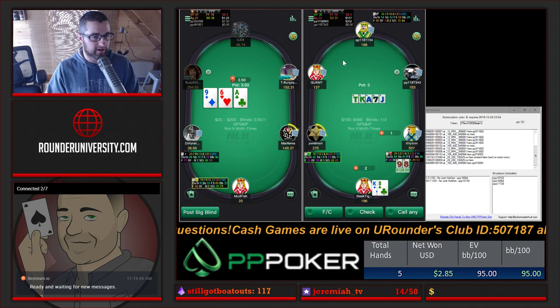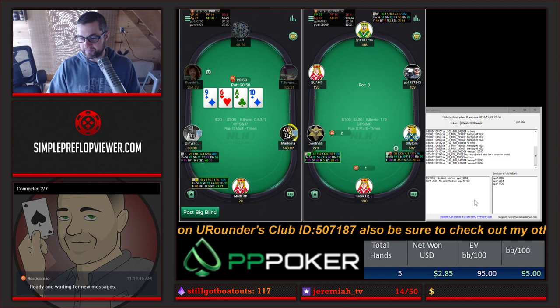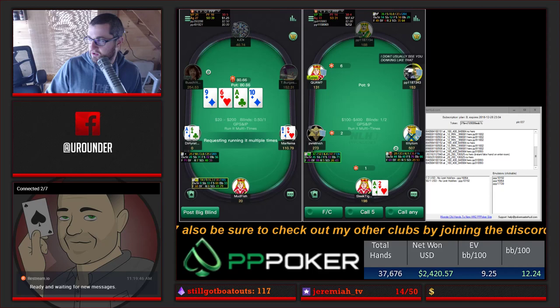Here we've got this player playing 48-12. You just don't really see that that often on larger sites with more established player pools. It's pretty fun to see the different things that you can see. And to record all of your hands - you can see if I go to all dates in my Hold'em Manager, I'm running about 9.25 BB per hundred.